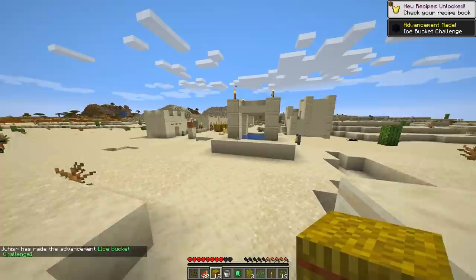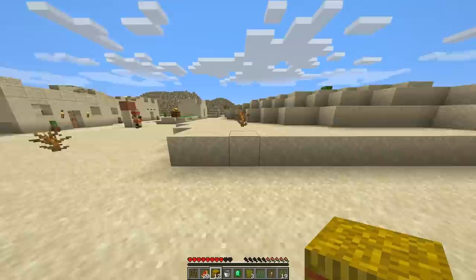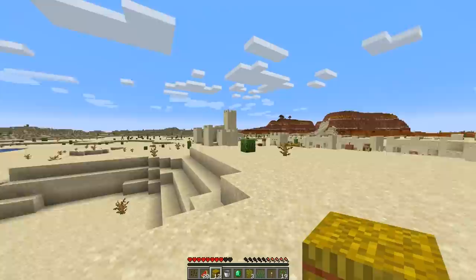And there we go — we have some obsidian. That's pretty nice because this is 1.16.1, the nether update. Hopefully we can head to the nether pretty soon. This is one of those fancy desert villages. I really like what they did in 1.14 with villages — they did a great job. And there's just more savannah biome over there, and it's a pretty big desert biome.